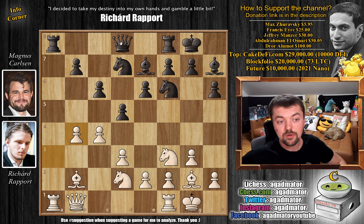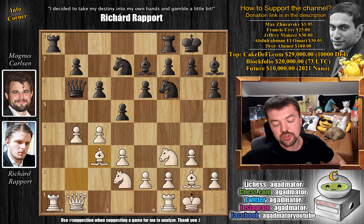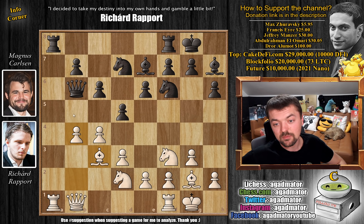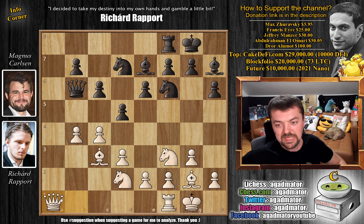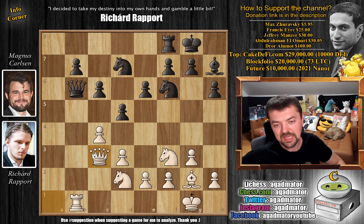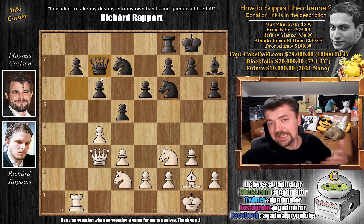Captures, captures. Now Queen to b6 — he puts pressure on the b4 pawn. But Rapport defends with Bishop to c3. Now the fun part: the Bishop and Queen are guarding the b4 pawn, and the Bishop and Queen are attacking it. However, you could eliminate one of the defenders by playing Rook captures on a1 — the Queen would move, and then you capture on b4. This is exactly what happens: Magnus captures on a1, we have Queen captures, and now Bishop captures on b4. You can't attack the Bishop with Rook to b1 because we just capture on c3, also attacking White's Queen.